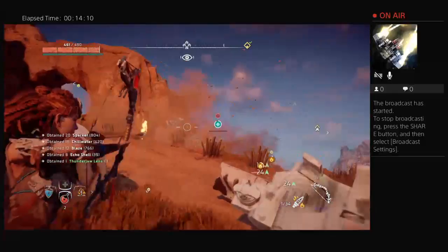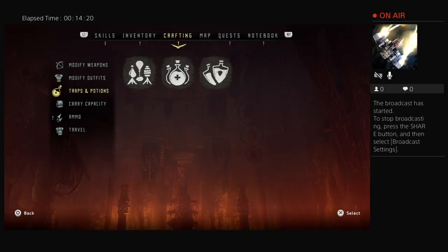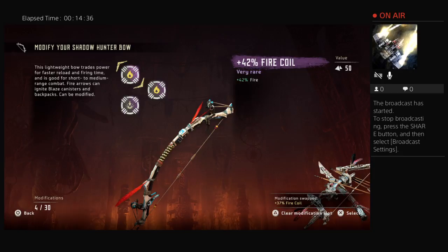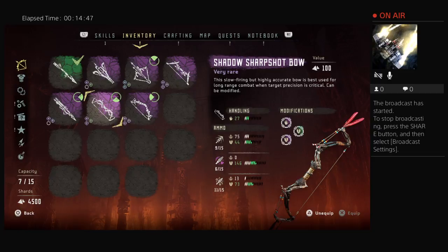Let me grab this stuff — it's extremely rewarding to kill a Thunderjaw. These fire coils are so useful. Let me check inventory mods: I have a new fire coil, a Corruption Coil, another Corruption Coil, and a resist fire weave. Let me go to crafting, modify weapons. I have a 36 — I can replace that with a 37. With Tinker it saves the coil when you swap it out.